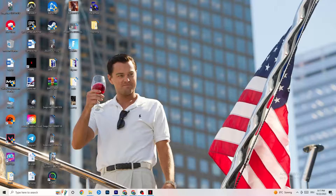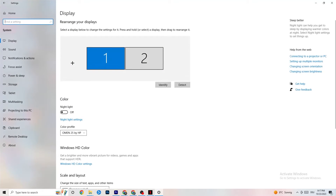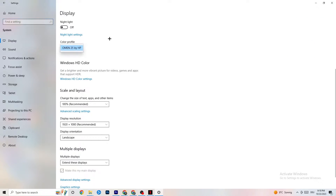The first thing I want you to do if your game freezes, has FPS drops, or stutters — navigate to the bottom left corner of your screen, click the Windows symbol, hit Settings, then go to System. First, identify which monitor is your main one. If you have two monitors, click Identify and select the main one. Go down to Scale and Layout and change the size of text, apps, and other items to 100% as recommended. Then go to Display Resolution and set it to match your in-game resolution — for example, 1920 by 1080.